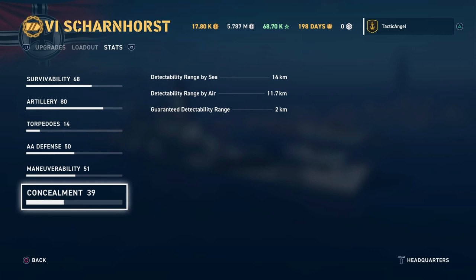For concealment, as a battlecruiser you won't be surprised that the Scharnhorst is pretty stealthy for a battleship, but not all that stealthy for a cruiser. You will definitely get detected if you are firing even through smoke, but if you're not firing, you have a reasonably low sea detectability range.